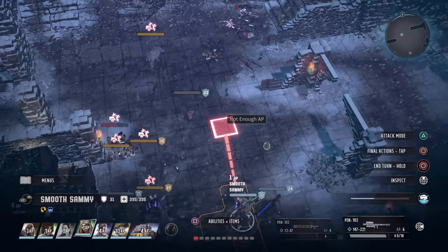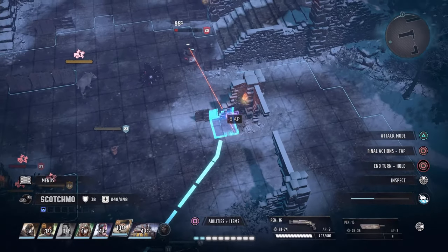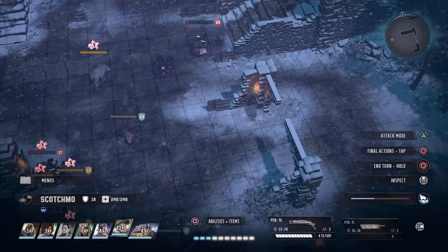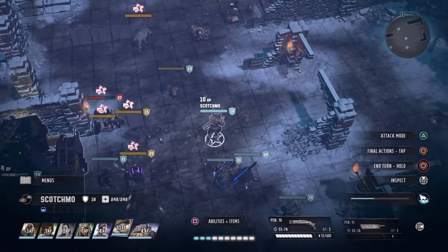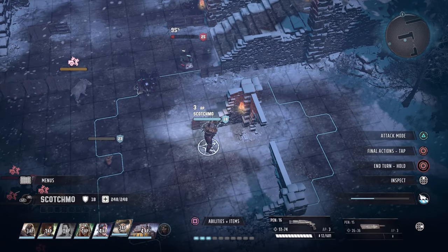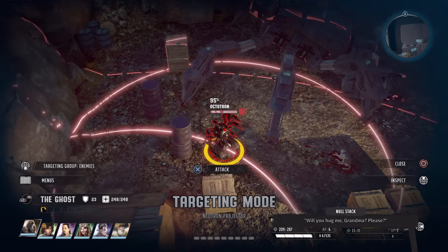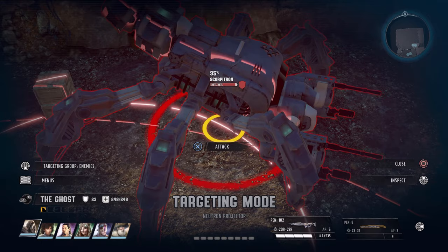Upon killing your first scorpitron in Wasteland 3, you will earn the trophy and achievement Scorpitron Slayer. The world map one is the most obvious way to do this. If you cannot find any on the world map at all, do the side mission Coded Transmissions or War of the Worlds — when you get there, there'll be a scorpitron.